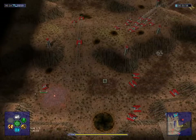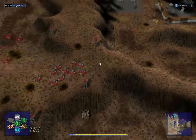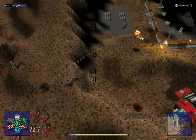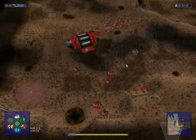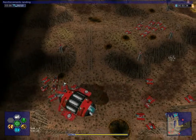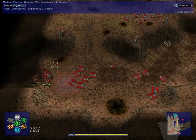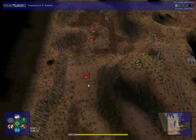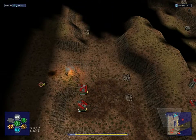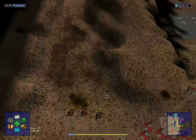Our reinforcements will arrive any minute now and the bombards are shooting quite well. Reinforcements landing — now with every unit we want here. Trucks are moving up there just in case. Shoot that last one. Now that should take care of our scavenger problem up there.